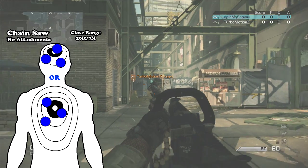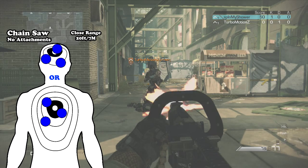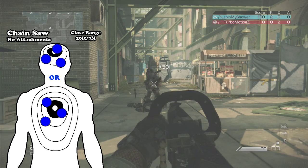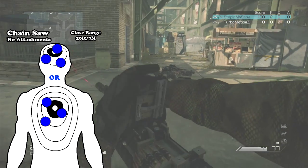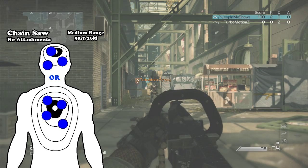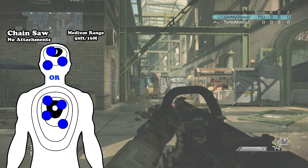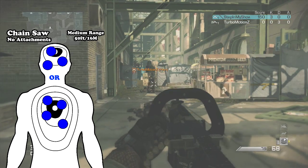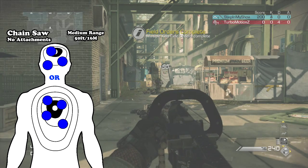Using the Chainsaw at close range — around 20 feet, or 70 meters for those unfamiliar with my videos — it takes around 3 headshots or 3 shots to the body to get a kill. This is without any attachments, and the headshot multiplier comes in a bit later, which is kind of the opposite — same as with the recoil. At medium distance, it's 3 shots to the head or 4 shots to the body, and the headshot multiplier does come in later. This occurs at around 50 feet or 16 meters.